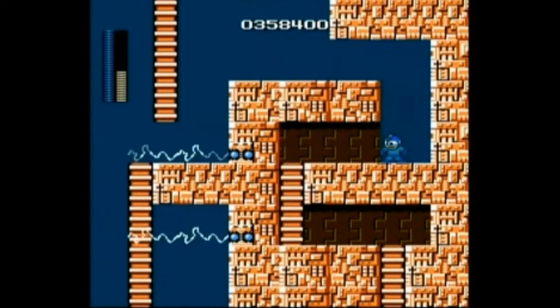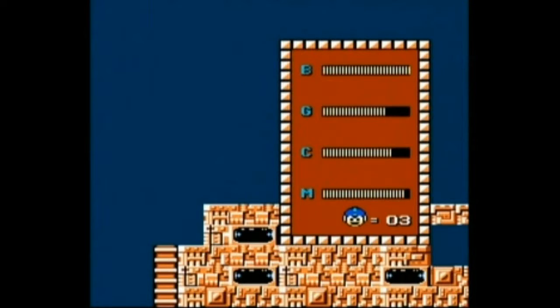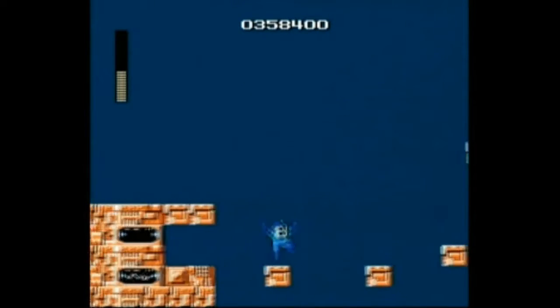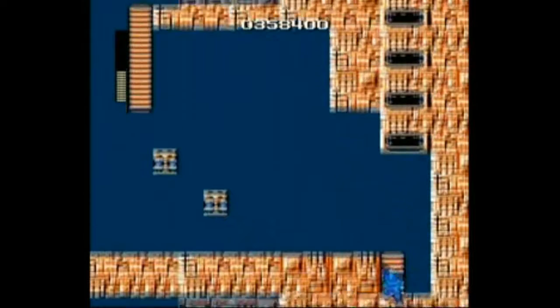Here's the Magnet Beam in action for you. It just creates a platform and you can jump up it — all that good stuff. It's pretty awesome. Love the Magnet Beam. It's a shame it never came back, but in the later games we did get Rush the dog, who's pretty awesome. I love Rush. Rush is definitely the best Mega Man character, no doubt.